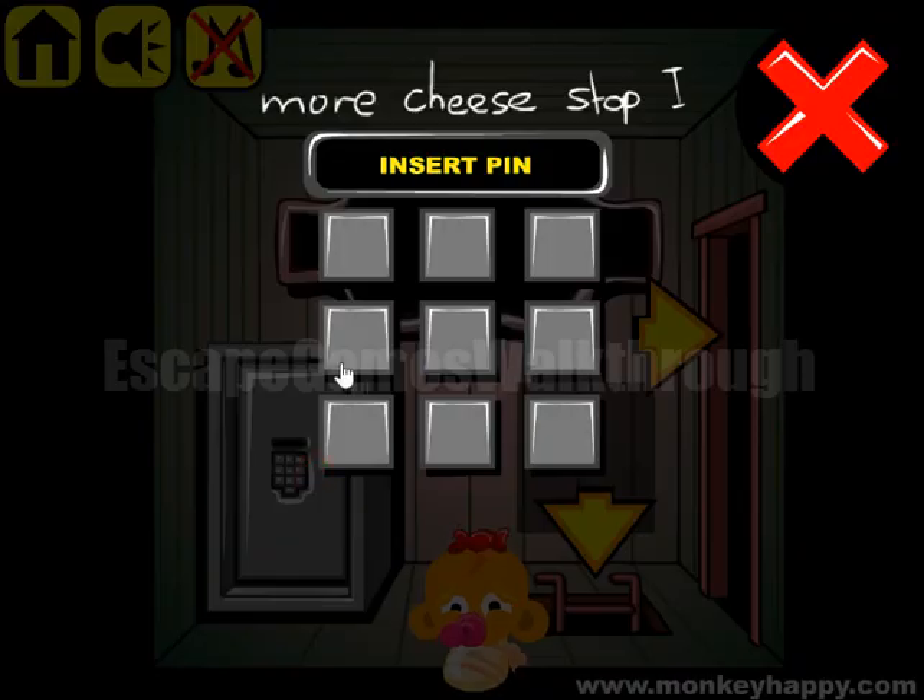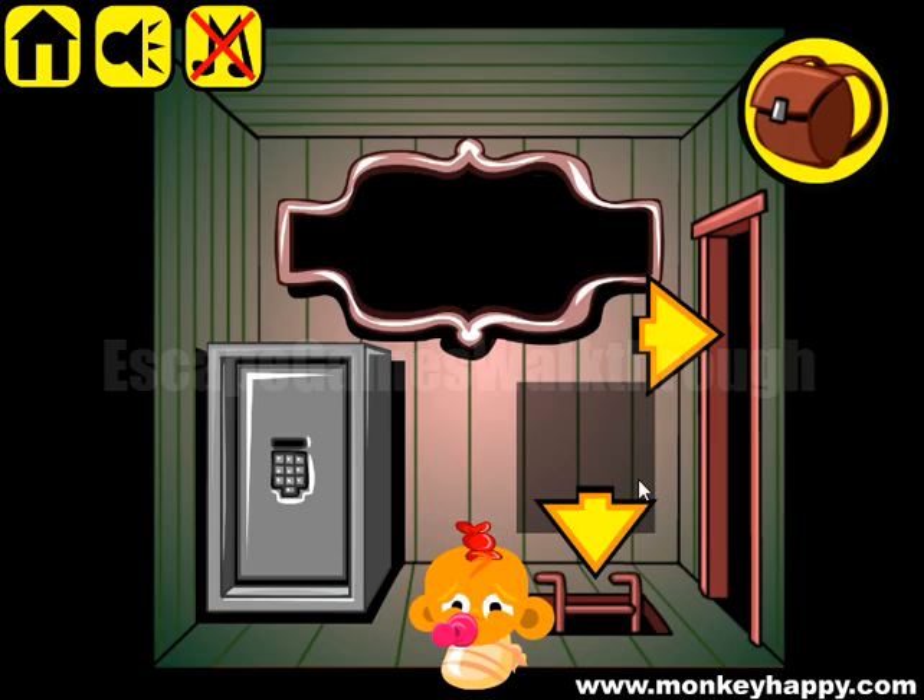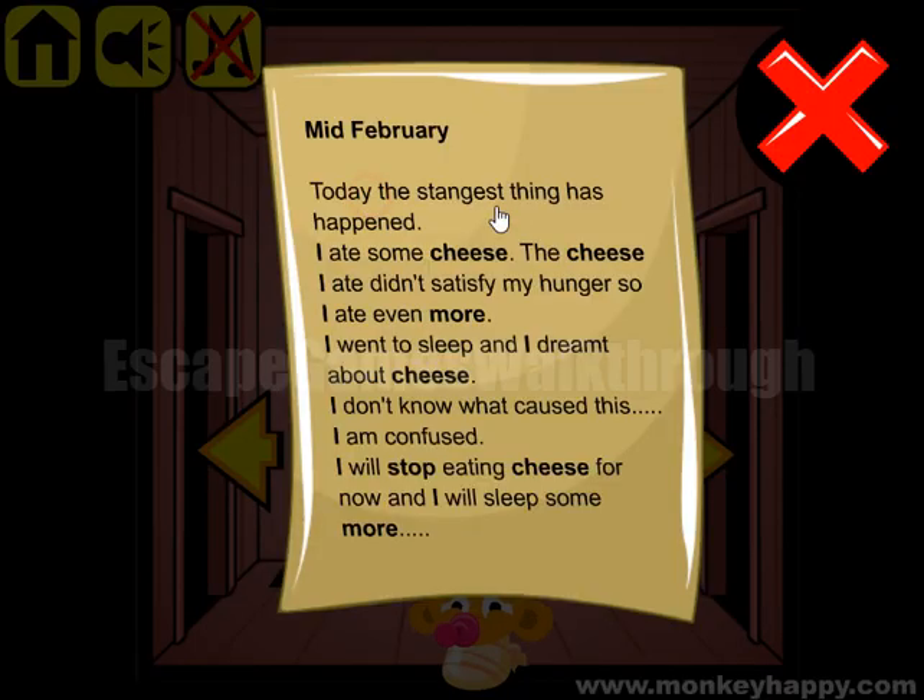Save with the hint. Now we need to count the number of these words here. 'More' appears one and two times. Then 'cheese' appears one, two, three, four times. 'Stop' only one time. And 'I' appears one, two, three, four, five, six, seven, eight, nine times.